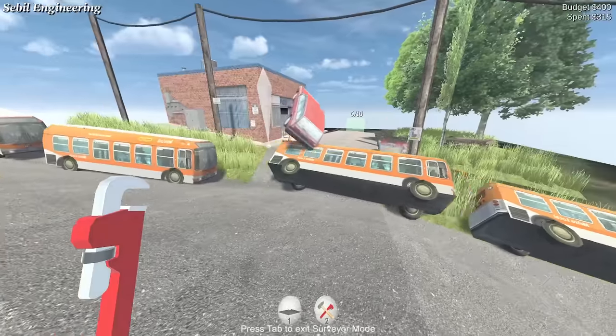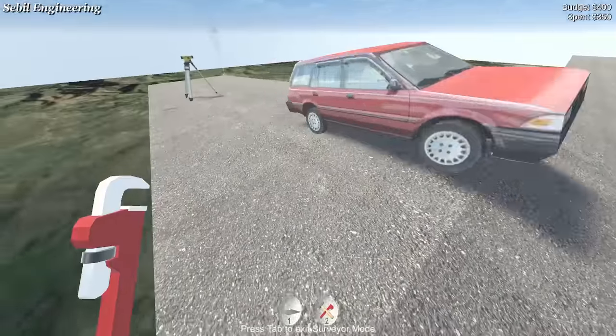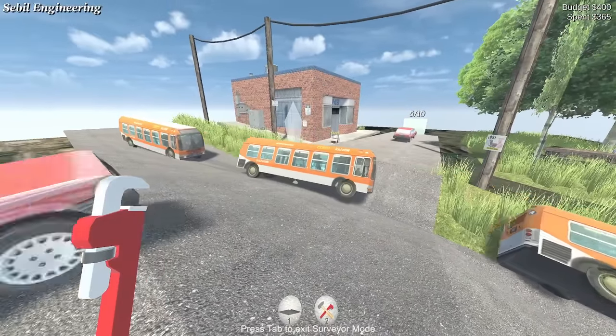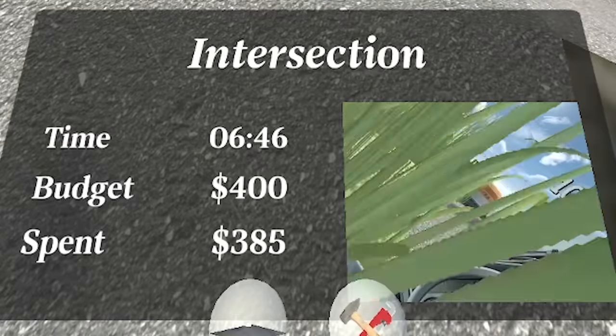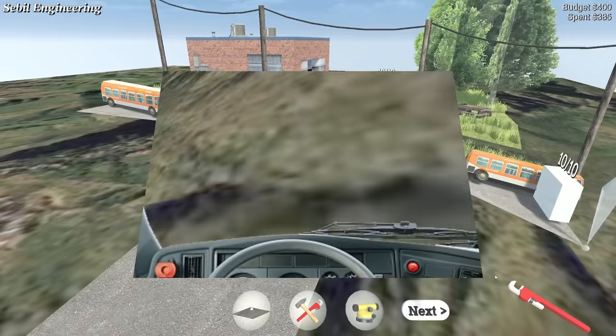I've just got to make the buses — if I do a bit of that, the buses are now making it. Let me make the jump a little bit higher by doing that. Oh look at that — that is sick! So then just lower that a bit and the buses go that way, and look — we did it under budget. Beautiful. By the way, check out the bus eye view — oh I love it, absolutely love it.